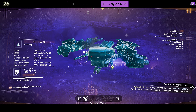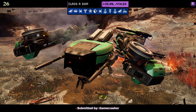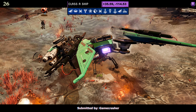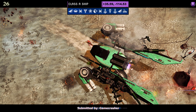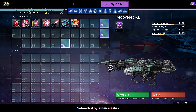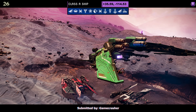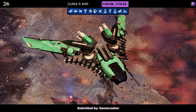Ship number twenty-six, also submitted by Gamecrasher. The color scheme is green — a little bit of black on the wings when folded up, but the wings are pure green once airborne. Supercharged slots as an A: two on the right and one in the middle; you're going to need to upgrade to S to see that fourth one. Once airborne the wings flip over and they're pure green — just a pure green body and wings.